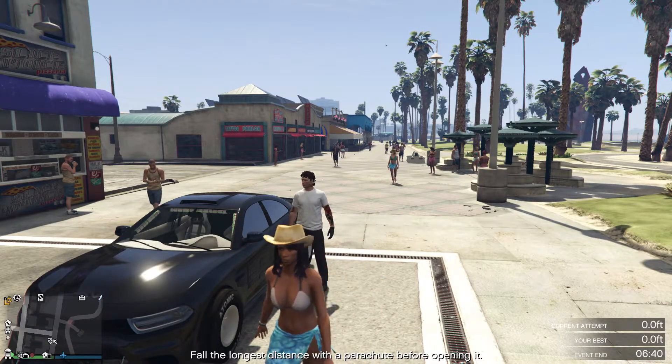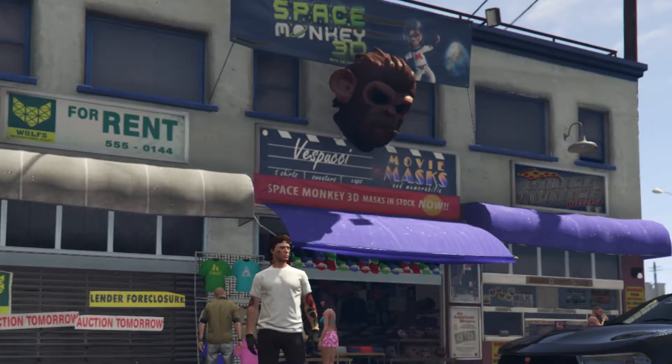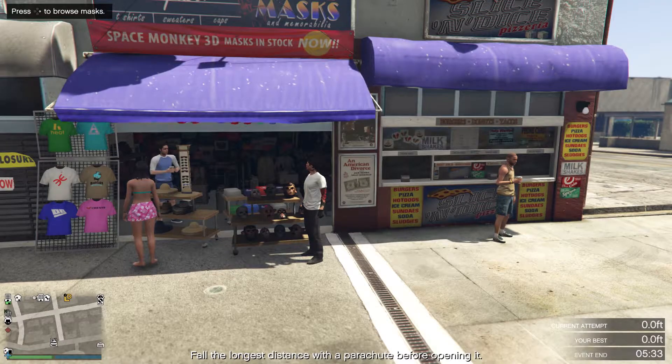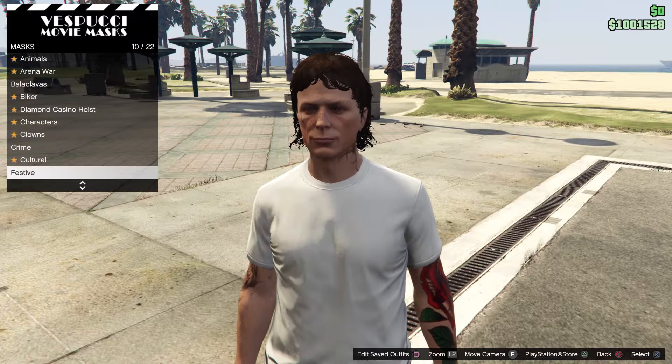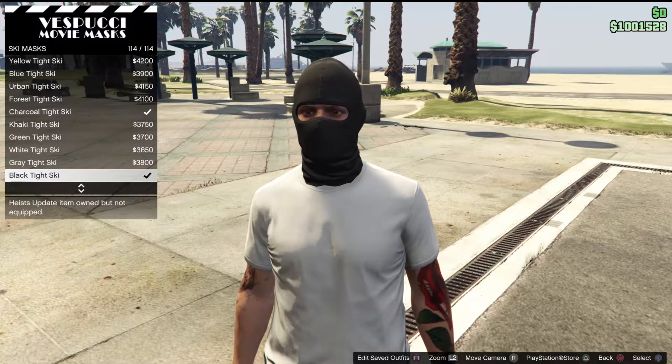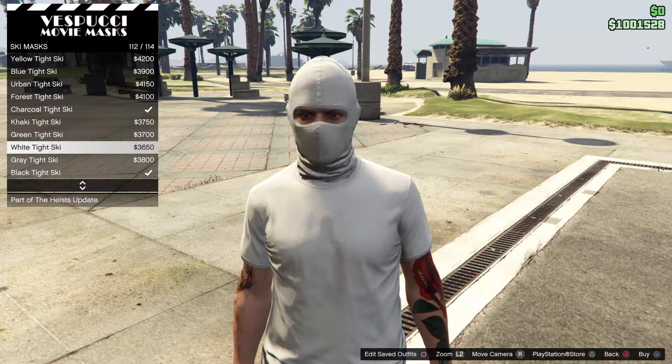I've seen there's already a couple of these tutorials on YouTube, everyone else just does the most and I'm just gonna get straight to it. First step, you're gonna want to come to the mask shop and walk up to the mask stand. Once you're at the mask stand, go down to the ski mask option, scroll down to the very last option — the black tight ski mask. You can go with the gray one too.